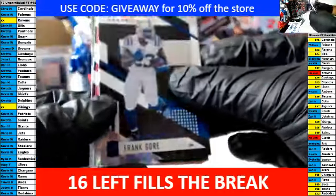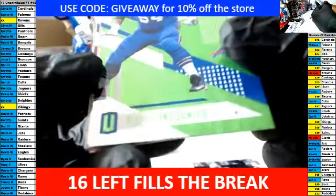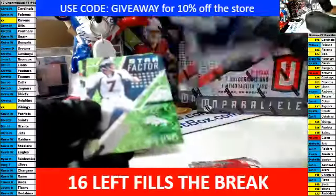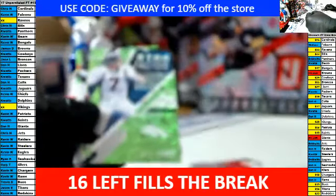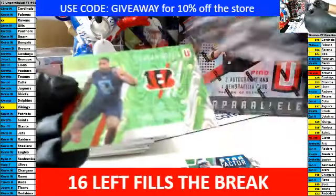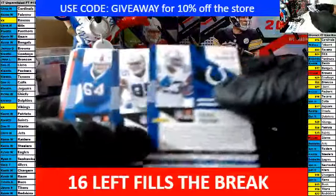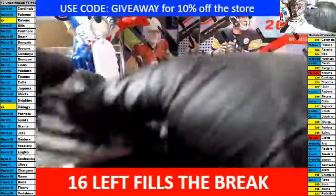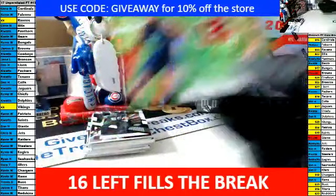How you doing, waffles? Frank Gore. Irvin rookie. Richie rookie. Bowling rookie. This is numbered — it is T.Y. Hilton, out of 99. Elway. Sheldon Gibson rookie and a Jordan Willis rookie. The Jordan Willis is out of 499 for the Bengals. Congrats to the Bengals.